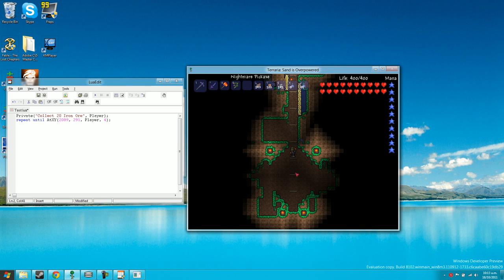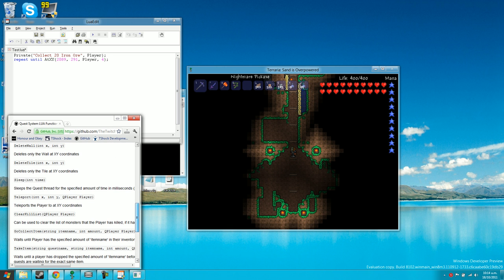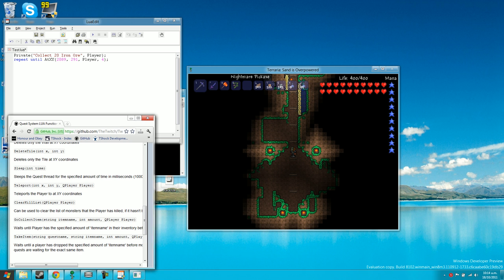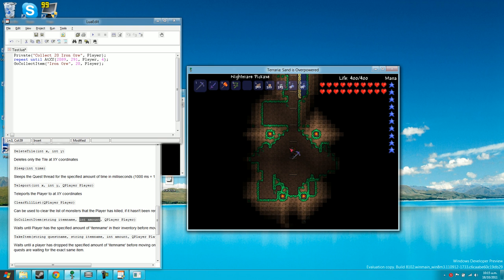I've got my functions list open. The function we want is go_collect_item — it waits until the player has a certain amount of a given item. So we'll write: go_collect_item, iron ore, amount 20, player. That means it will wait until the player has collected 20 iron ore.